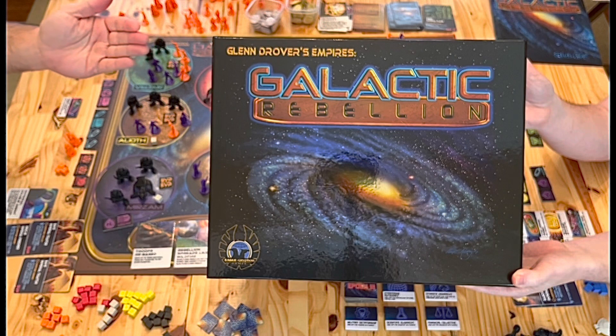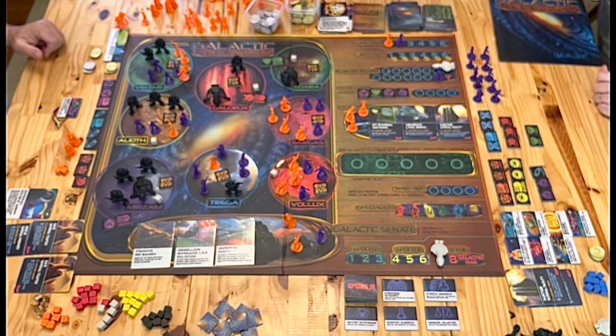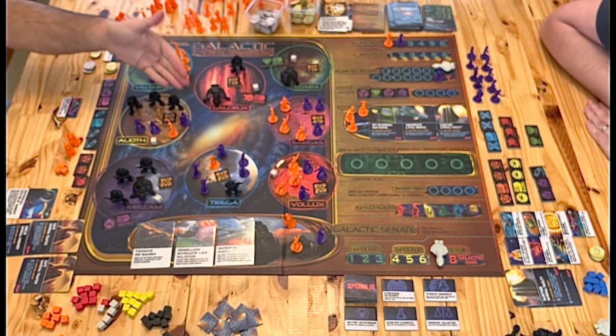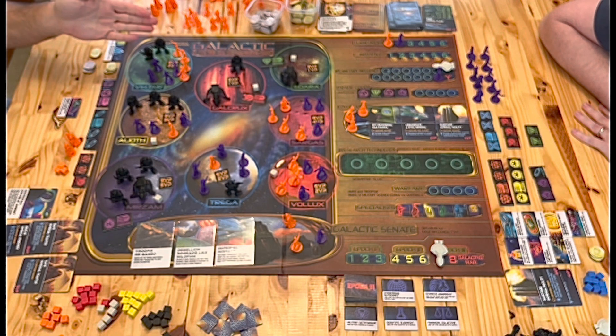Glenn Drover's Empires Galactic Rebellion — two players. We are about to start the seventh round in the third epoch. JP is over there, Fenny Rob over here. I am orange, he is purple. We've taken out some sentinels over the course of the game. He's been first player most of the game, but I am now first player.